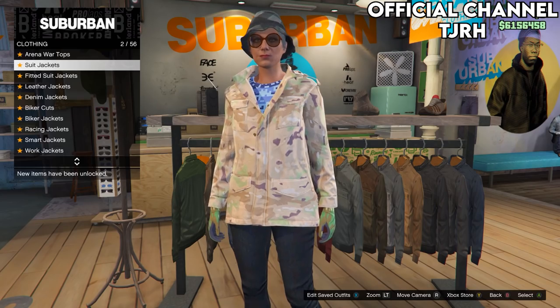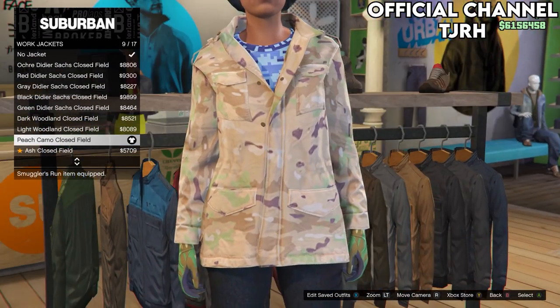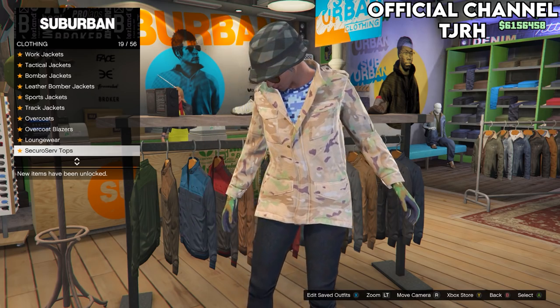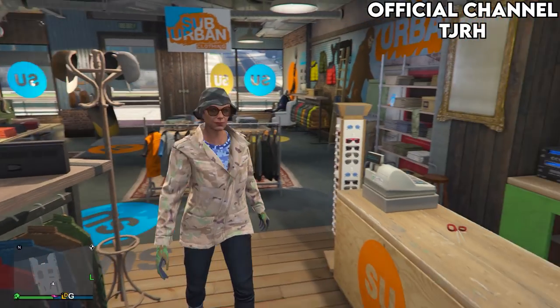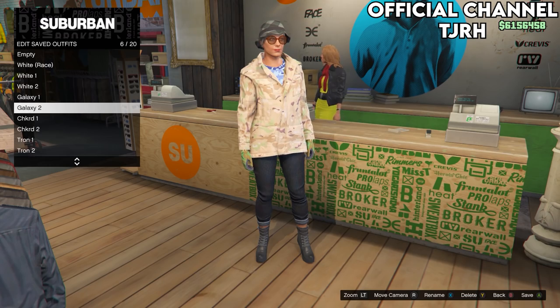For the second galaxy outfit, go to tops and go down to work jackets and equip the peach camo closed field. Then go down to gun running t-shirts and equip the last one, which should be the blue digital t-shirt. Once done, save this outfit to slot 6 and name it 'galaxy two'.